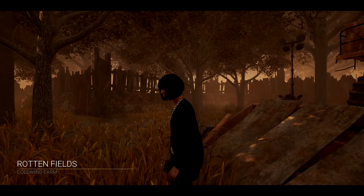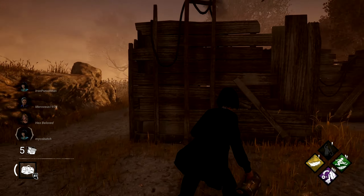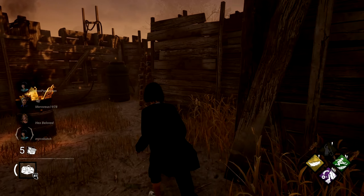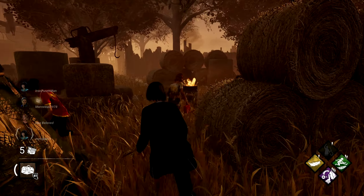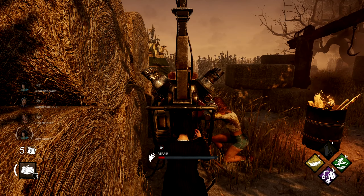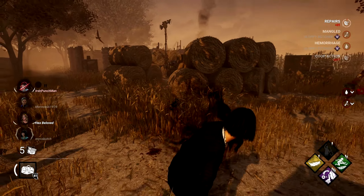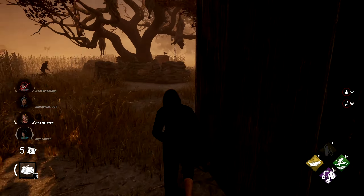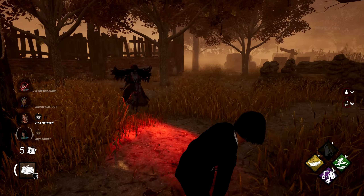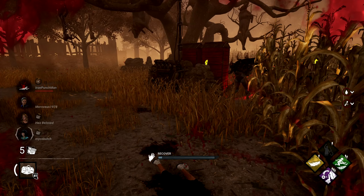Alright, welcome back everyone. We found a new match and we are playing on the Cold Wind Farm map. Hopefully I'll have better luck. It looks like we started right next to a survivor — now there's three of us. Hopefully us three can repair this generator. These two messed up their skill checks. This is actually new to me — I've never seen this killer before. Why'd it have to be me, of all people?